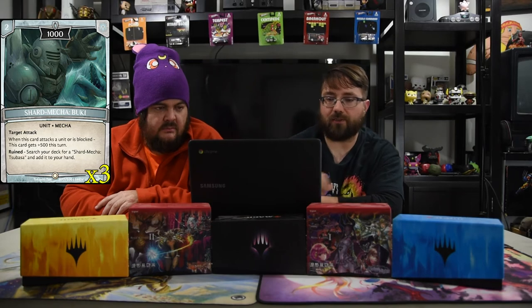Next is a two-drop 1,000 Shard Mecha Bukai with targeted attack. When this card attacks a unit and is blocked, it gets plus 500. On ruin, search your deck for Shard Mecha Tobossa and add it to your hand.